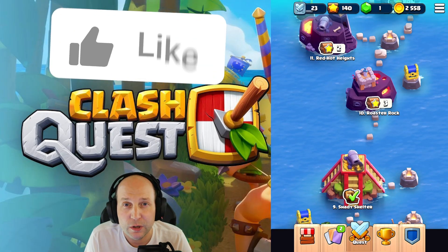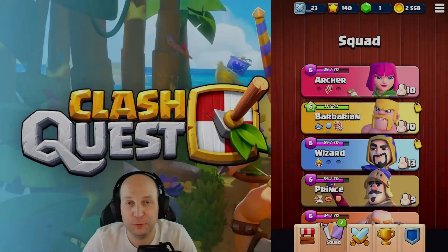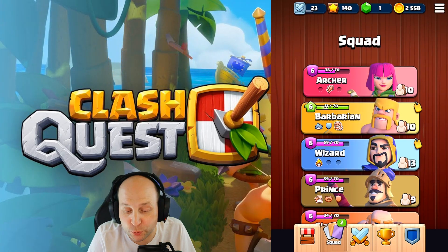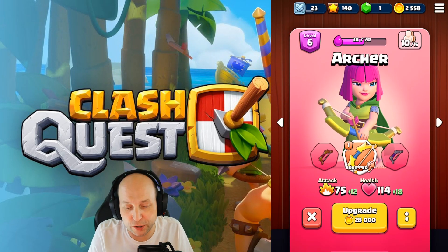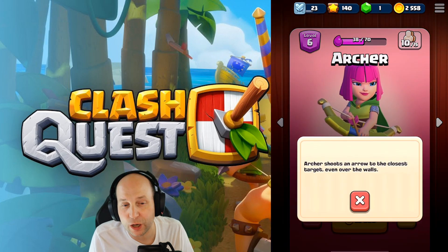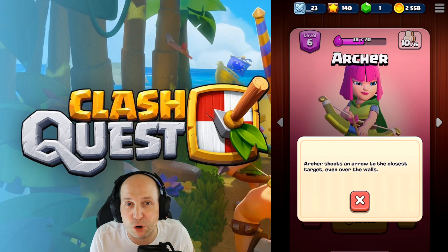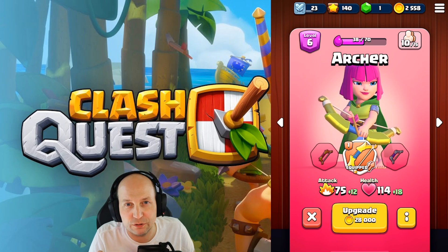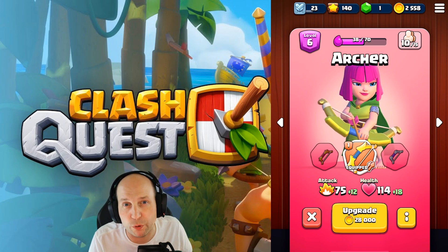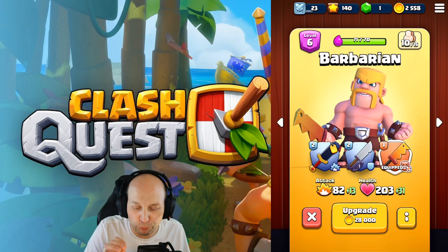I just wanted to share with you the top five ideas for success in Clash Quest. Tip number one really comes from right within the game, and when I first started I just didn't notice it. So I just want to draw your attention to each of these different characters. If you push that I button, you see how it explains that the archer shoots an arrow to the closest target, even over the walls.